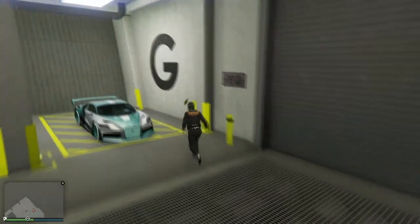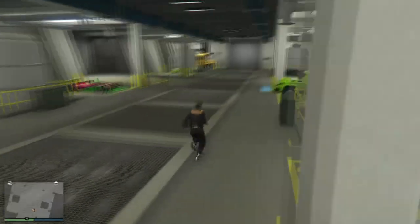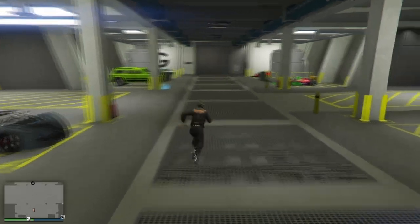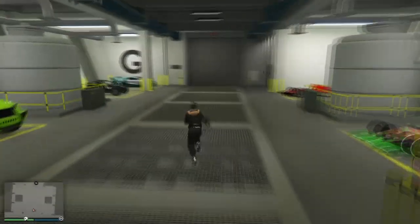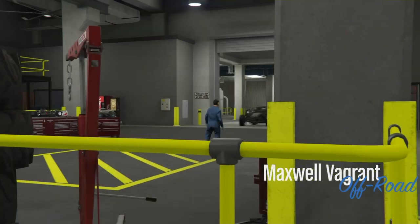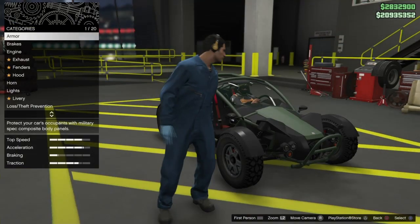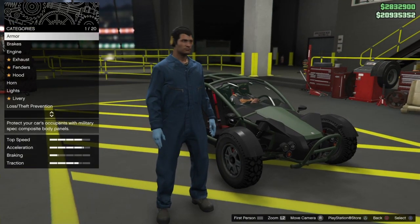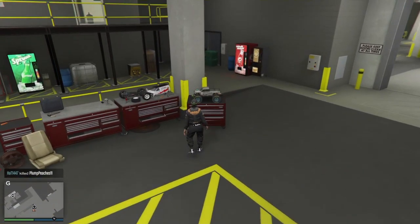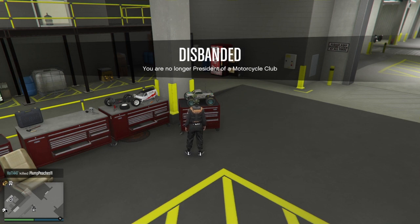I'm going to do the RC-to-car glitch right now. You also need a night shark — it makes it a little bit easier to push your car in the workshop, you'll see here in a second. I want to put rims on this here first, then I'm going to mod my night shark. Bring it in, go up to your RC car, then just push your right D-pad and back out, because I want to take the mods from my RC car onto this car here.